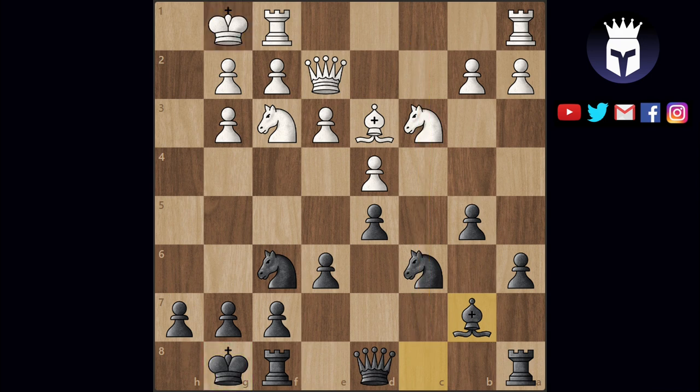White's minor pieces are pretty good — they are all active, deployed to good squares, having a strong influence in the center of the board. Black's minor pieces are also good. The bishop on b7 is not very active at the moment but it defends the e4 square and black may be able to activate it later on. White has a strong d4 pawn defending the e5 and c5 squares where white could potentially land a piece one day.